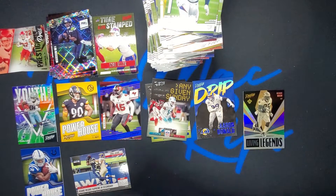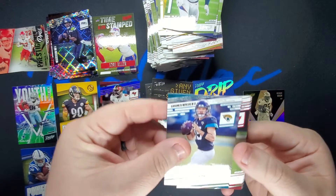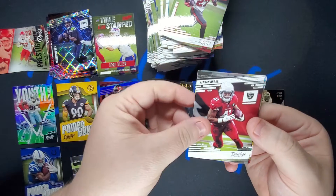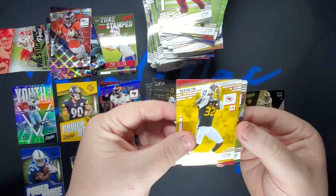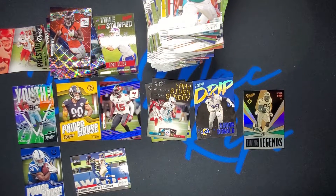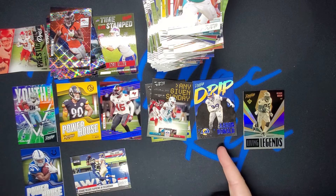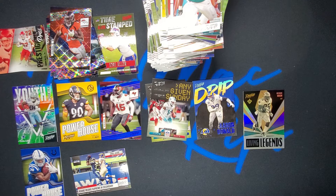Last pack of the blasters. First card and you're like oh yes — it's Gardner Minshew, not looking for you buddy. Ronald Jones, Kenyan Drake. Extra Points Melvin Gordon. Nick Bolton, Khalil Mack, Ezekiel Elliott, and Christian Wilkins. Another successful rip — two blaster boxes of Prestige 2021. Gotta love the numbered cards, the Youth Movement, the Drip, Living Legends, Powerhouse. Check out my eBay link and you might see these cards there. Till next time guys.